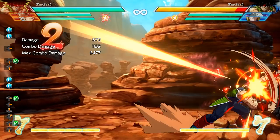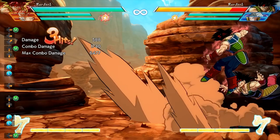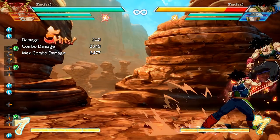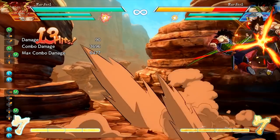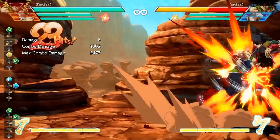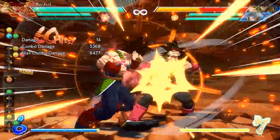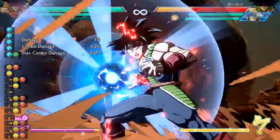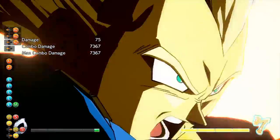The combo takes advantage of Bardock's auto combo, then a down medium, and then a quick instant air dash into a single hit air medium attack — and that loops one more time before going into the standard Bardock corner combo. After that you use Bardock's level one in tandem with an assist to keep the combo going, then DHC into multiple supers for insane damage. This combo didn't even take too long to learn — after watching somebody do it I had it down within 40 minutes, so if you're a Bardock player it's definitely worth having in your arsenal.